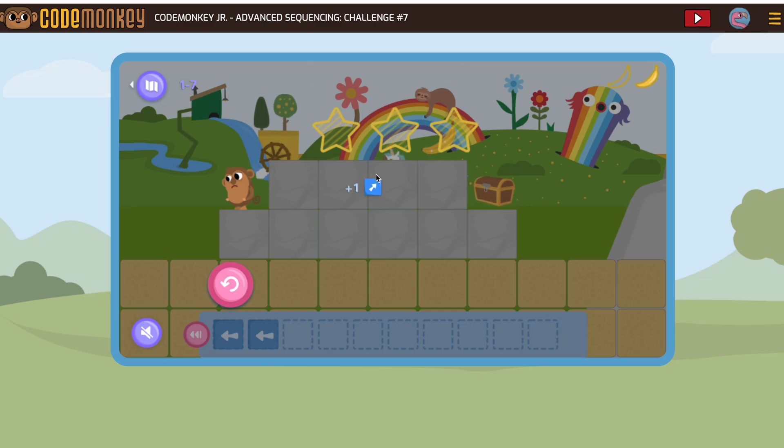You can see here they're giving us that hint. The hint is not always going to be the next block you need, but it's just something that they notice is missing from your sequence of code. So I'm going to need to jump up and then go one, two, three to get that banana and then four to get that treasure.